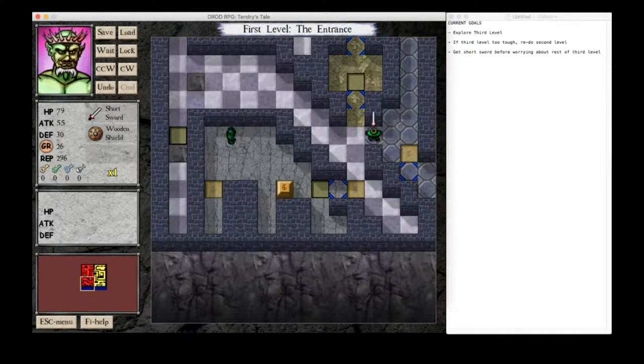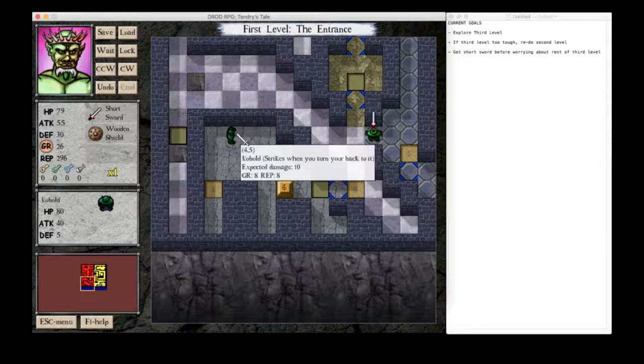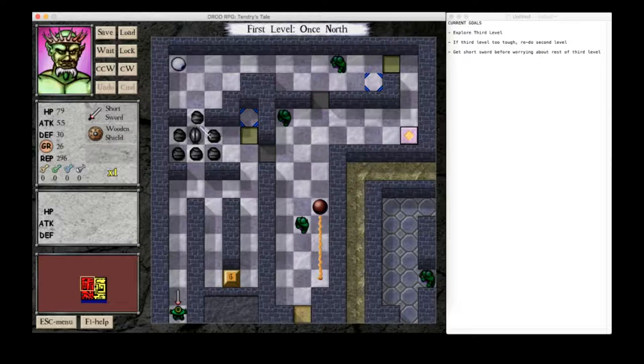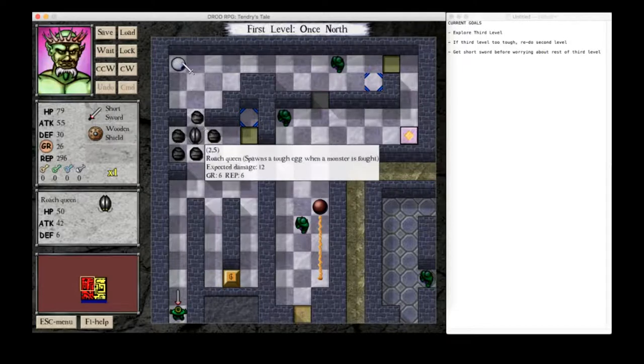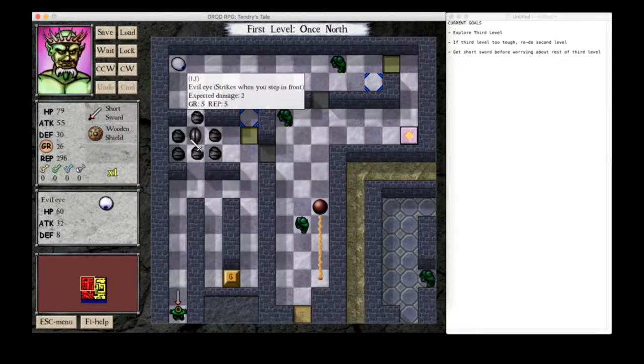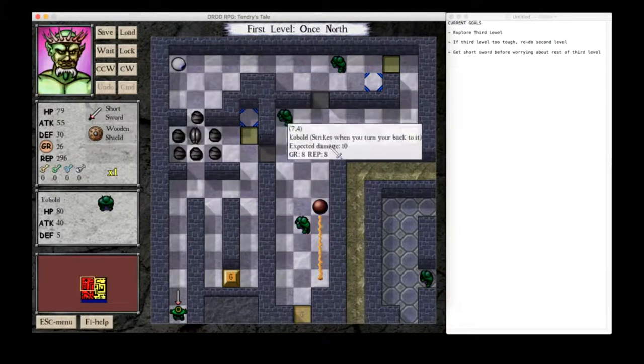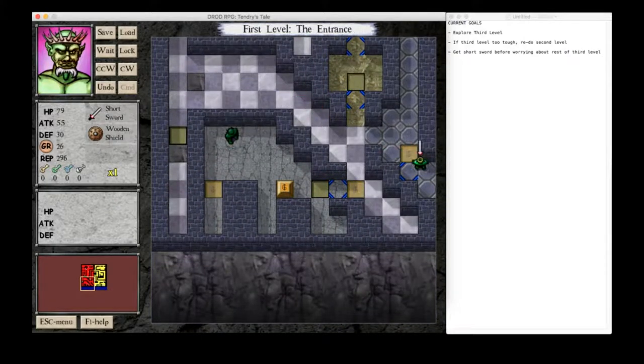Yeah, we have more than 45 attack now. So now these are very cheap sources of money, relatively speaking. Roach Queen still hurts us. Evil Eyes also still hurt us, but we're killing them. So I think that's basically what we're supposed to do now. I think we need to just buy more health.